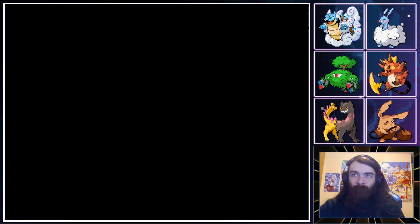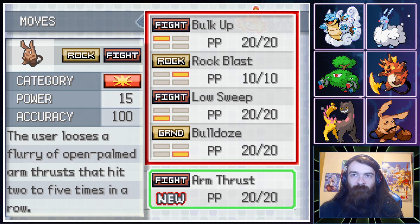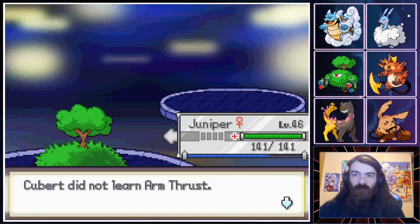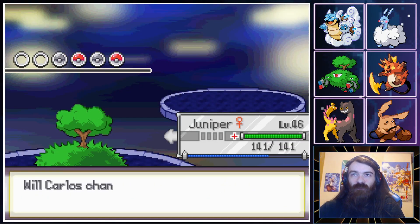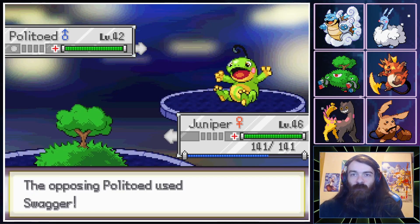Hubert is trying to learn Arm Thrust. Nah — we'd have to hit all five to be better than Low Sweep, so I'd rather just keep Low Sweep. Play Token come back out — it's probably going to Perish Song me again. I'm just going to Horn Leech.